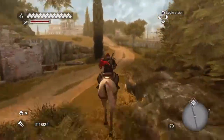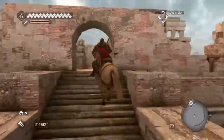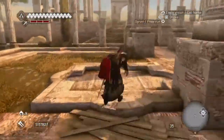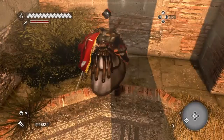Ride along here. When you climb up this hill, go off to the right around that building. You're going to come to these steps — up the steps. Ride through the courtyard as best you can — you can probably get off there. Head over into this corner of the area and you'll find your treasure there.